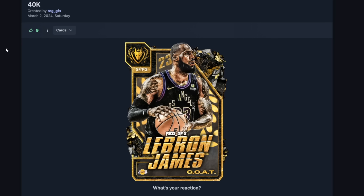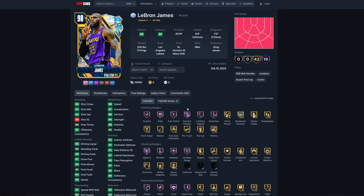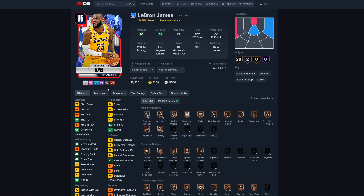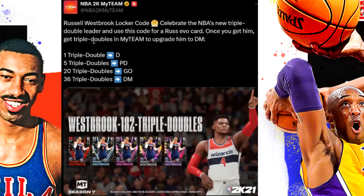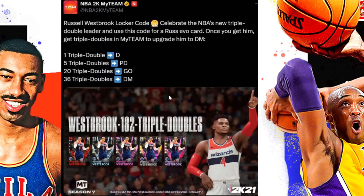I wouldn't mind if they gave us a free pink diamond or free galaxy opal, but it would also be really cool to get a new version of LeBron — like a Primetime LeBron starting at an Emerald or Gold that you can evolve to a galaxy opal. They actually did that with Russell Westbrook when he got the triple-double record: a ruby, then a diamond, then a pink diamond, then a galaxy opal, then a dark matter. They could easily do the same with LeBron, starting at gold all the way to galaxy opal or even a dark matter.